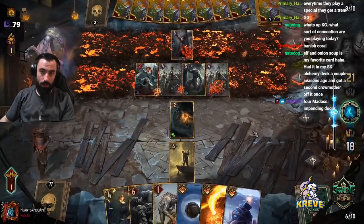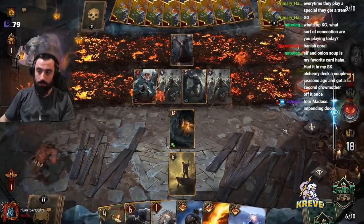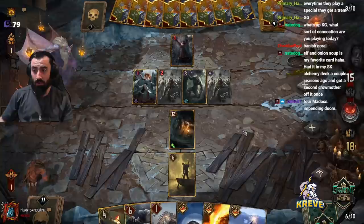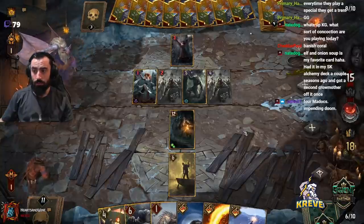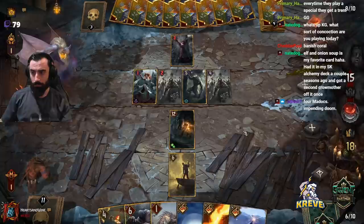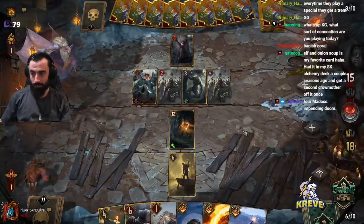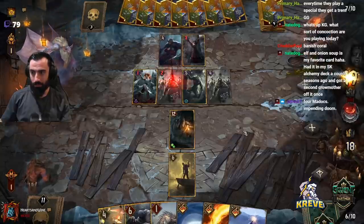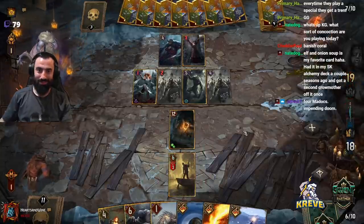Kiss Decree. Banish Coral — could have been a call too. Decree is pretty nice though, it's your favorite card. Works good in SK Alchemy. Impending Doom — yeah, pretty much.